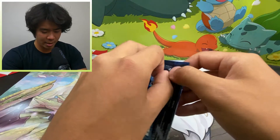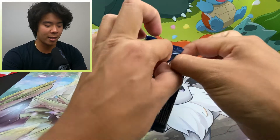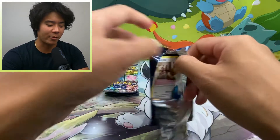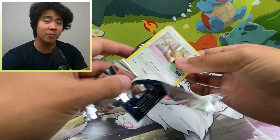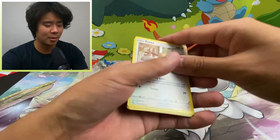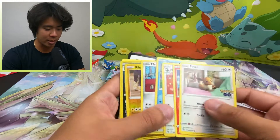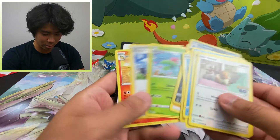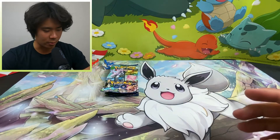Now we have these 6 Pokemon Go packs. Let's go ahead and open them. Alright, pack number 1. I have not gotten any of the Alternate Arts or the Rainbow Rares from this set — I've had really bad luck with Pokemon Go so far. I do have a Radiant Venusaur, and I think I got just a regular V-Star Mewtwo. First one is just a Holo Tyranitar. Code card for you guys.